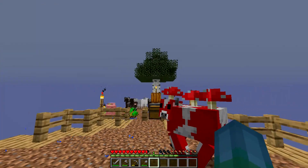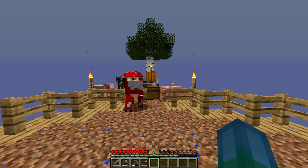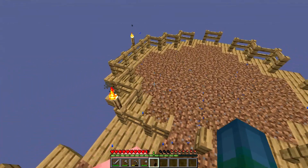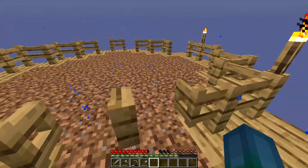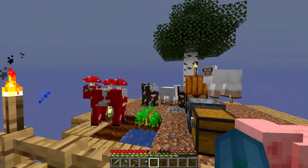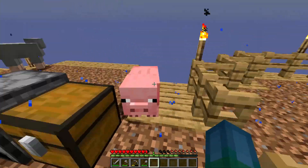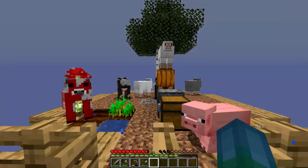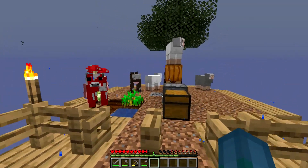Alright, what is up everyone? Welcome back to another episode of OneBlockSkyBlock. This is actually episode 2 of the series. I actually further advanced this little area — we got some fences and some fence gates. We replaced the torches to different locations. And now we just gotta make sure that this wheat grows, so we can bring all these mobs over here before a creeper, unfortunately, kills all of you. But we hopefully won't have that happen.